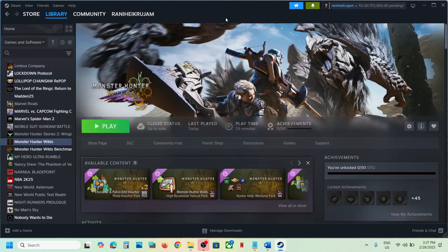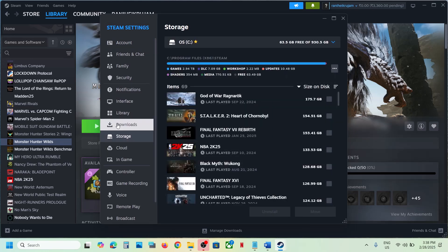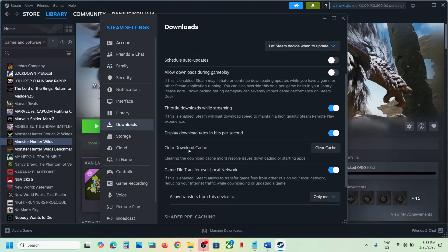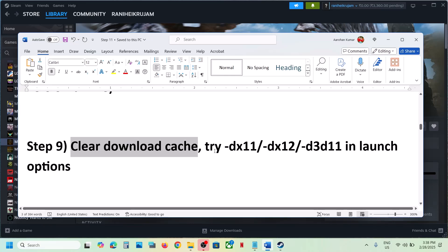The next step is to clear the download cache. Go to Steam, click on Steam at the top, go to Settings, then go to Downloads. Over here you can see Clear Download Cache — click on Clear Cache, confirm, and once that is done launch the game and check.